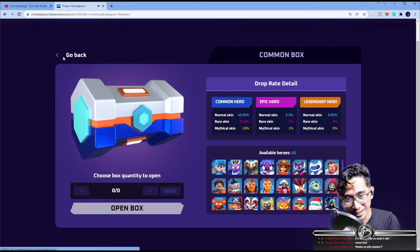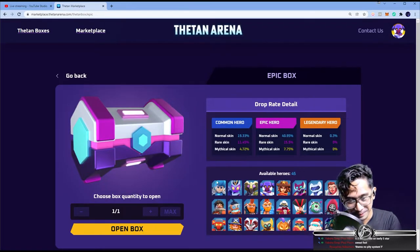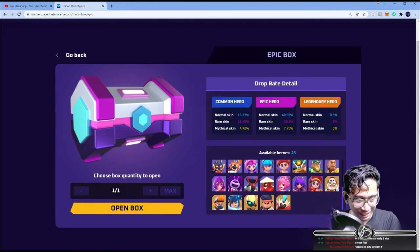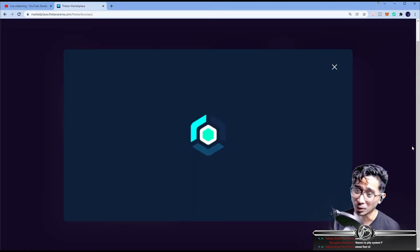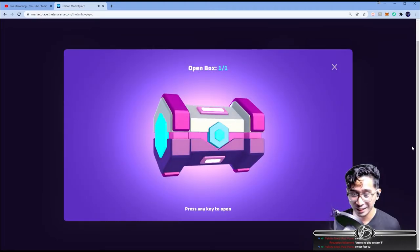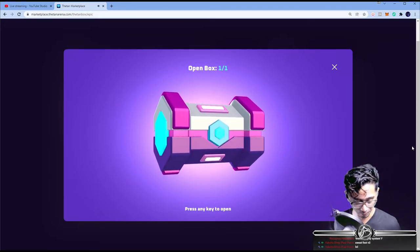Alright, moment of truth — the Epic Box. There's no pity system. We're going to press F for this one. I want Kong — if we can get a Legendary. If not, I really want the tank, the cute girl — Mako — that would be really cool. 40% chance, and if we can get that mythical skin, that would be very Pog. Wish me luck opening the box. Please turn gold, please turn gold. This is like a 10-pull.